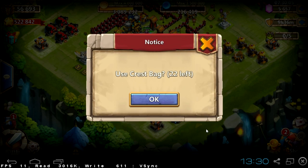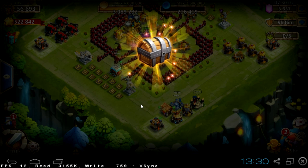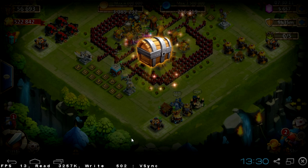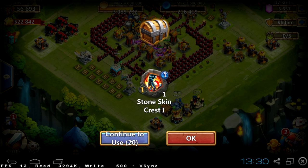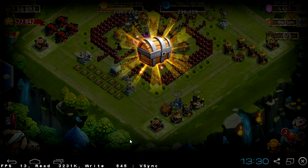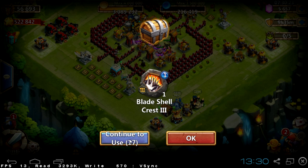Once more, we'll be opening 22 green crest bags — let's see what talents we get. We get stone skin, once more stone skin, and flame guard. To be honest, I'm hoping for a full stone skin set.